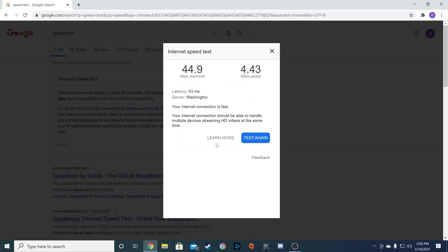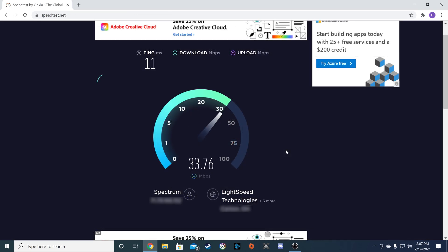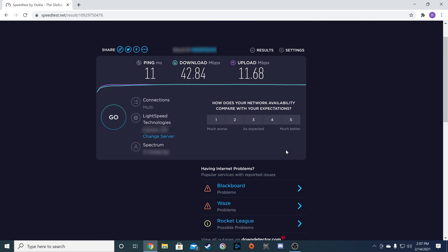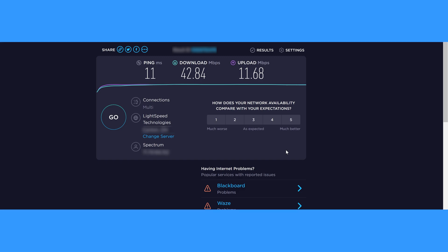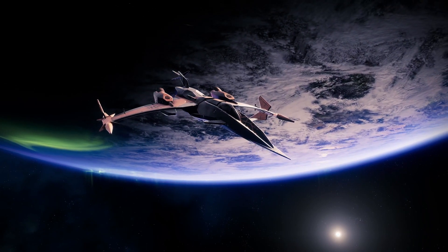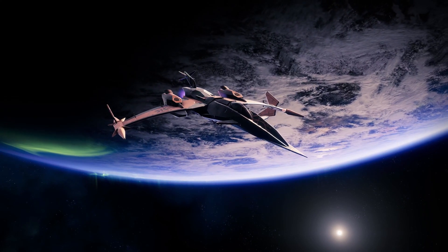My download speed came to 44.9 megabits per second and my upload speed came to 4.43 megabits per second, which is kinda on the slow side for me. I'd like a second opinion, so I'm gonna check out speedtest.net for an additional test. This test was a little better, with the upload speed a little bit more in my favor. The most important aspect of this test is the download speed — I average around 40 to 45 megabits per second.